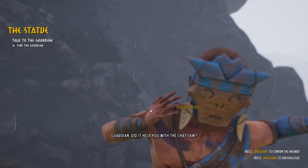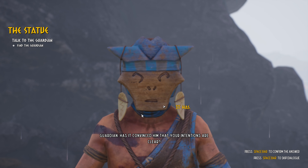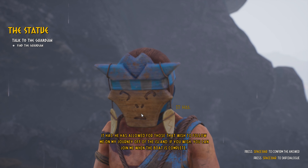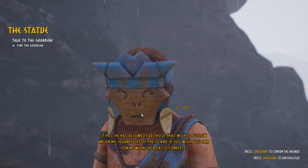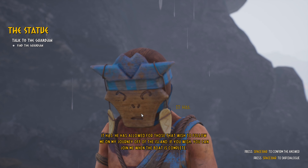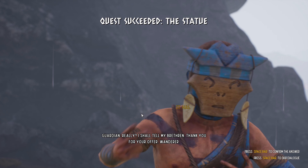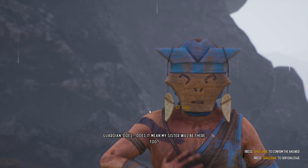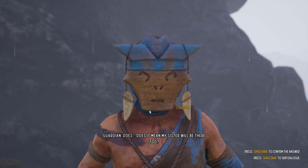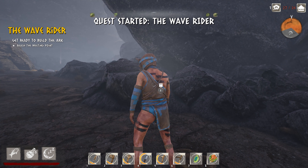Me: 'He has allowed for those that wish to follow me on my journey off the island - if you wish you can join me when the boat is complete.' Guardian: 'Really? I shall tell my brethren - thank you for your offer wanderer.' Guardian: 'Does it mean my sister will be there too?' Me: 'I think so, I hope so. Bye for now.' Reach the meeting point.